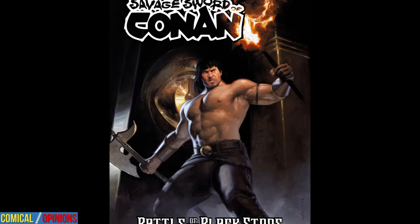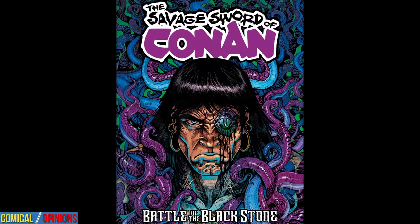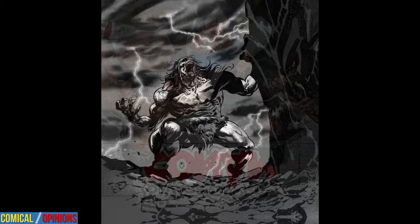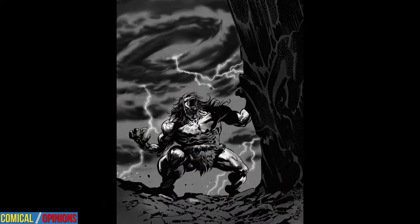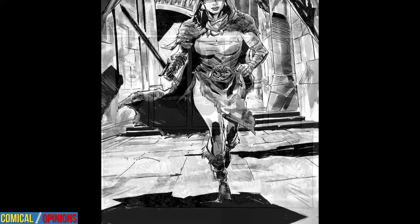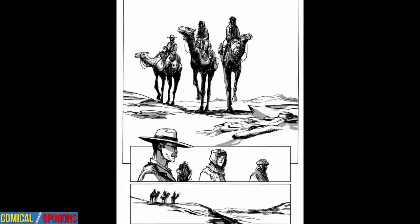If it wasn't obvious from the plot analysis, the connective tissue in this anthology is the eye sigil of the Black Stone, first seen in Conan the Barbarian No. 1. In some cases, the Black Stone is a prevalent force. In others, the sigil lingers in the background, but the net effect is a sense of continuity that stretches across time and space, which makes each story feel bigger and part of a grander whole.